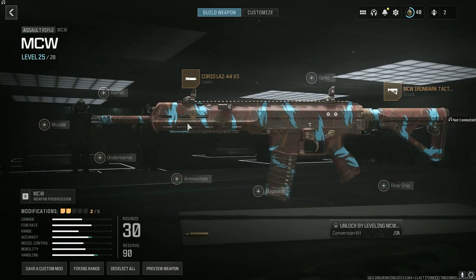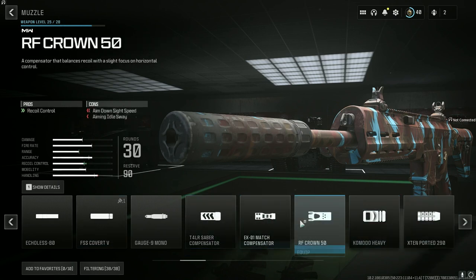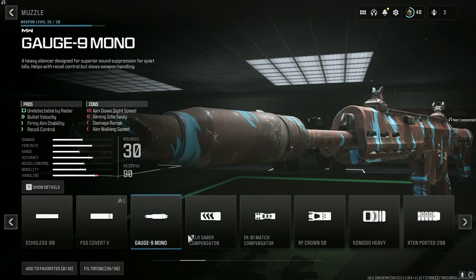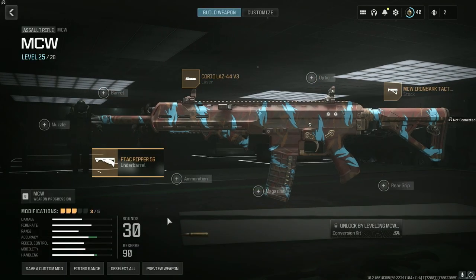Because this gun feels heavy, man. We're going to have no barrel, no muzzle — unless you guys want a muzzle, you would want to put on like the RF Cron 50s. You wouldn't want to put on a silencer because it decreases the speed, and this gun is slow already. So for the underbarrel, we're going to put the F-Tech Ripper 56.